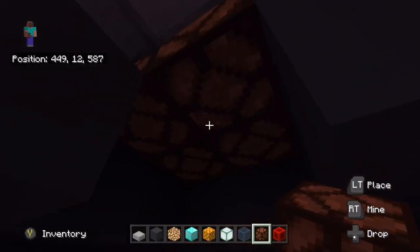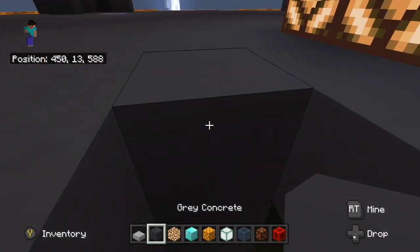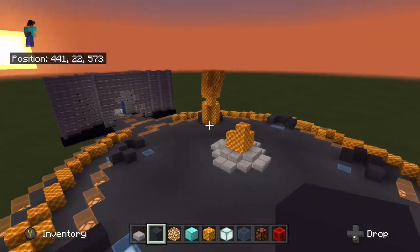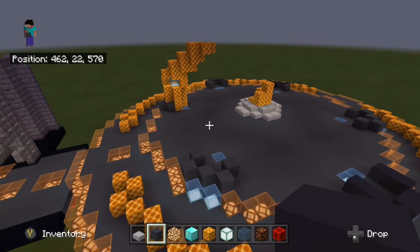Hello everyone and welcome back to another video. In today's video we're going to be going over the pillars, but first I'm showing you how I lit up the console by putting redstone lamps underneath — it blew it up — and then I did the pillar here and a couple of the bases for it, and I'm gonna show you how I've done that and what else I've done from there.